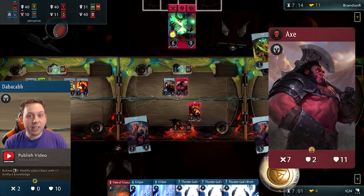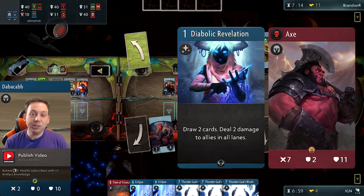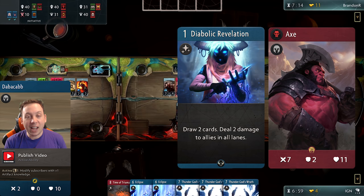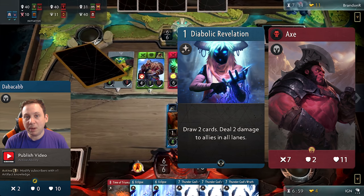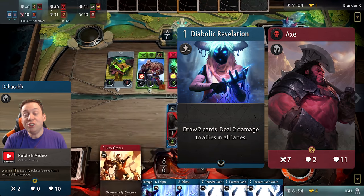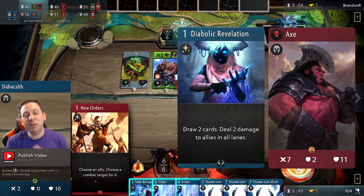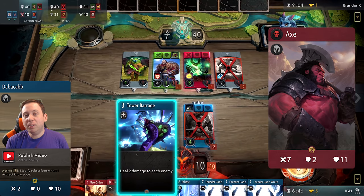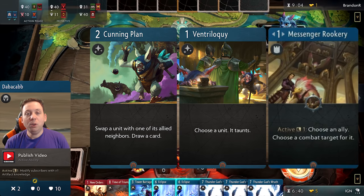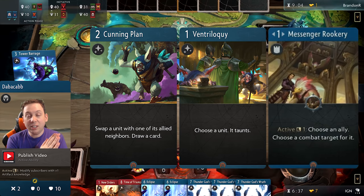There's excellent Axe synergy in blue as well. The most obvious option is Diabolic Revelation — this card deals 2 damage to all your units to draw 2 cards, but it only deals 2 damage, not piercing damage, so Axe won't even be affected. I could see this fitting into a blue-red deck with Mazzy, Axe, and Bristleback because they just won't care — it makes the downside not a downside at all. Blue also has cards that tinker with combat: Ventriloquy, Cunning Plan, and Messenger Rookery. In a blue-red deck with Axe, running a couple of these ensures Axe is hitting the units he wants to hit.